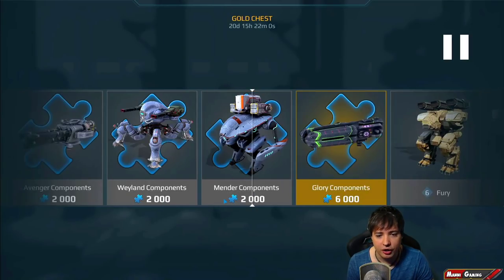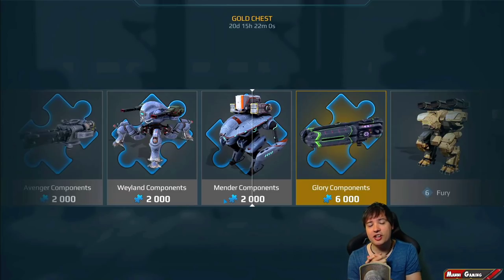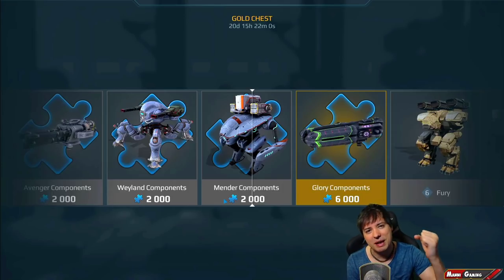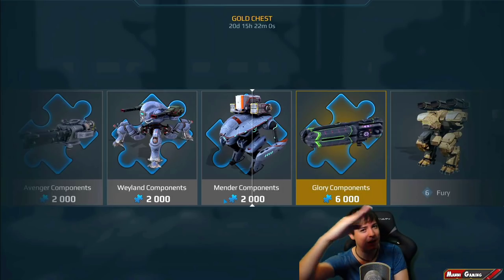If you manage to save up a bunch of Royal tokens over time — just getting them from opening chests, supply drops, and keys — you also get some tokens that way. Other than that I think the best way to go for a certain thing is the Workshop 2.0 with a lot of silver. Anyway, thanks so much for watching — if you enjoyed this video leave a like and comment down below, and if you haven't already hit subscribe. Money Gaming signing off!